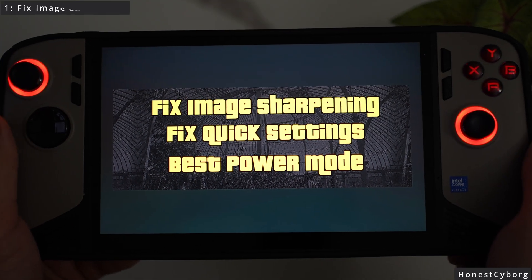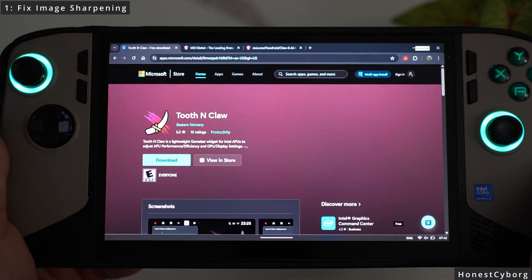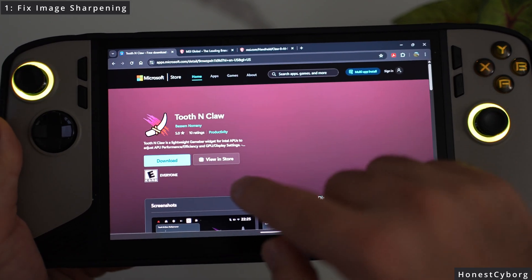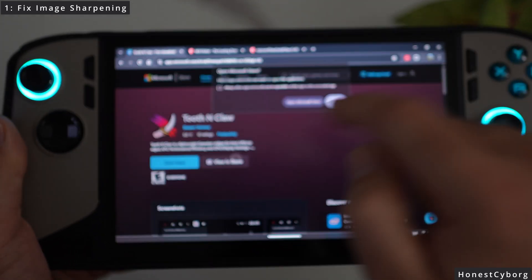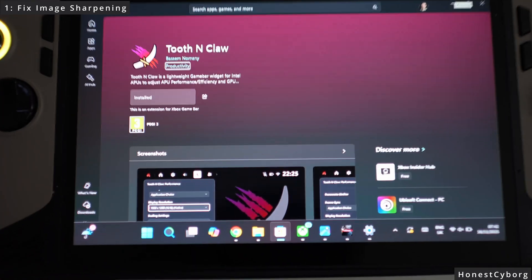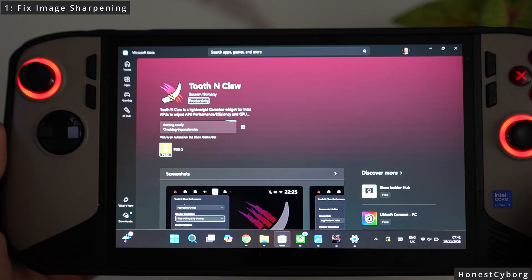Let's go ahead with step number one: how to fix the image sharpening tool. If you click on the link it will take you to the Tooth and Claw page. In case you haven't got this already, make sure you get it by clicking view, install, open store. It says installed because I have already installed it, but you just click install and it will go ahead and install.